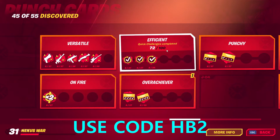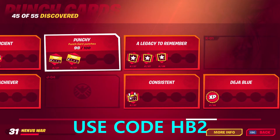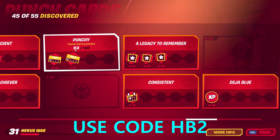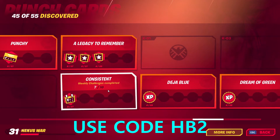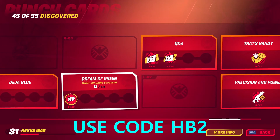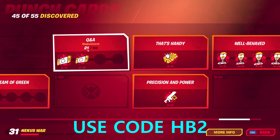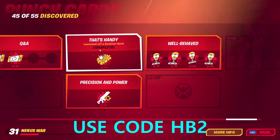Quick changes completed, punch cards completed, punch card punches, legacies — you have to get legacies this season. Also: weekly challenges completed, deja blue XP collected, green XP coins collected, and shakedowns — keep shaking down your enemies.